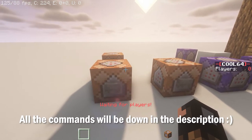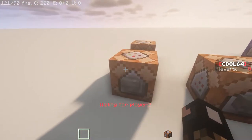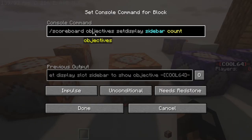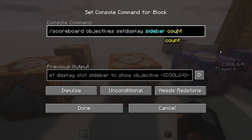Firstly, you're going to want to make a scoreboard — this will be used to basically store all the info. To do this, just type `/scoreboard objectives add count dummy`. You can name it whatever you want; I'm just naming it 'count'. This long bit of text is just the display name, which you only need if you want to show it on the side of the screen. To do that, go `/scoreboard objectives setdisplay sidebar` and then whatever you named it.